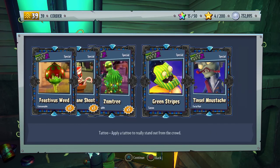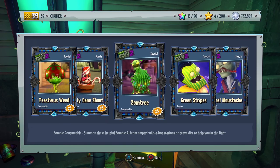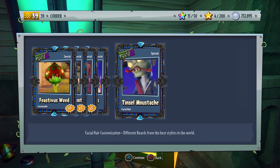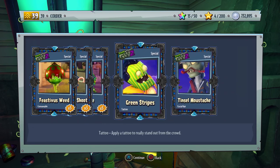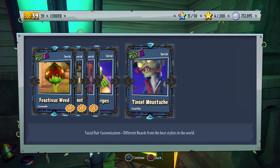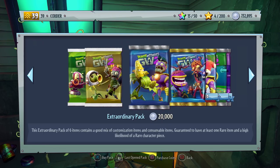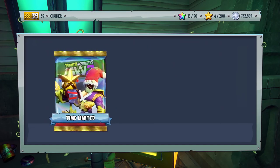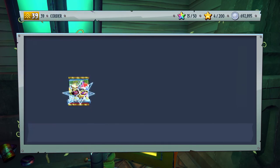Regardless, we're still getting two items at a time — that's just sort of how it works. We got the green stripes, which I guess is supposed to look like a present. And then we got the Tinsel Mustache — if you didn't tell me that was Christmas-related, I wouldn't have guessed, so I don't really like that one too much. Unless it's a reference to something I'm missing, it's probably my least favorite so far.